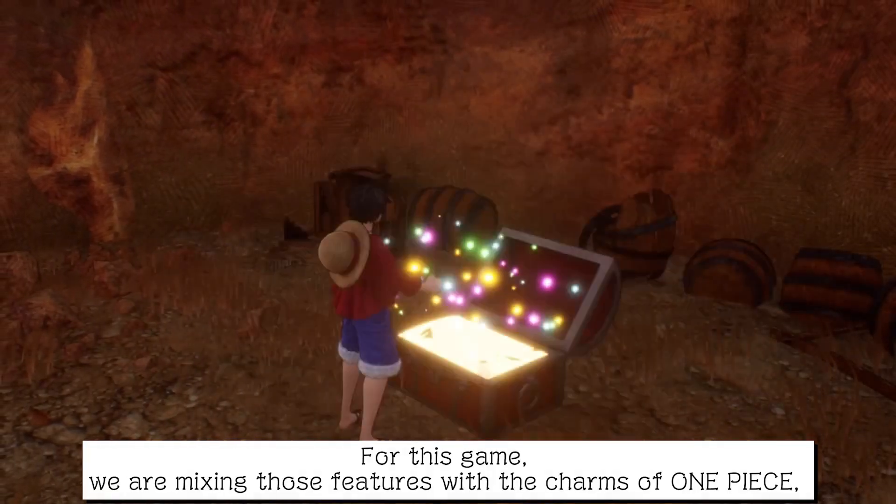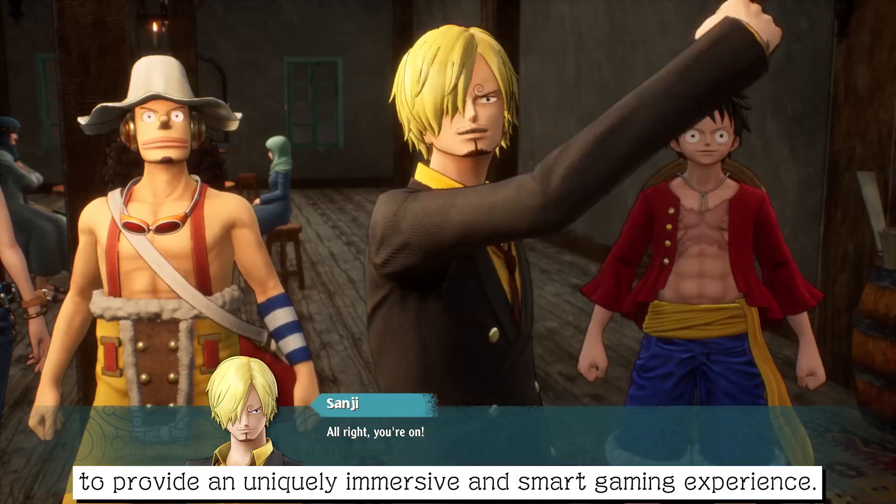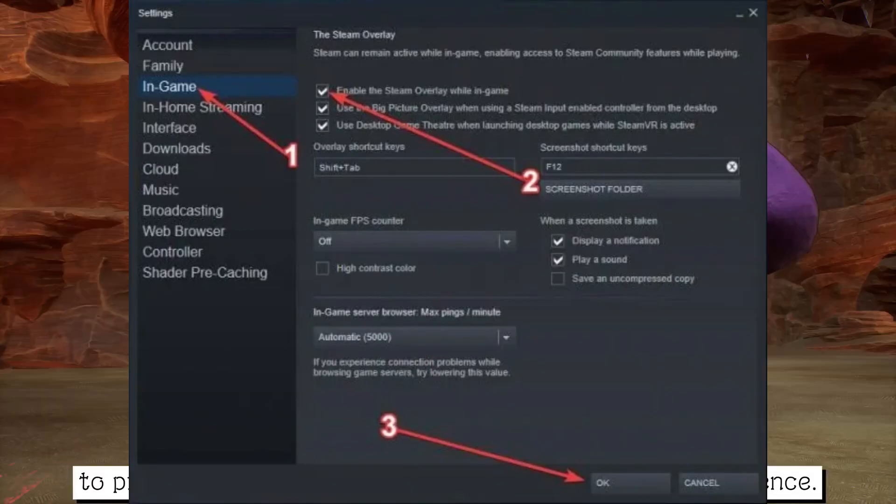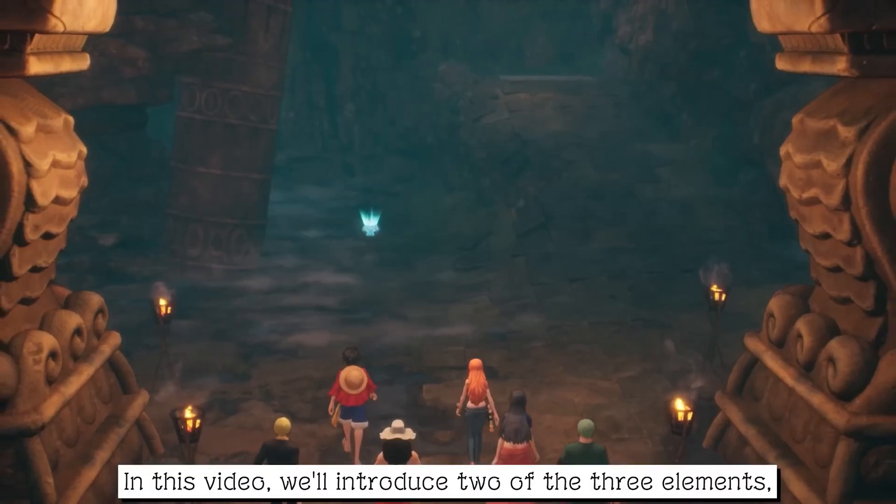Fix 4: Disable Steam overlay by following this path — Steam client > My Game Library > Game Properties, then uncheck the box to enable overlay for One Piece Odyssey, and save.